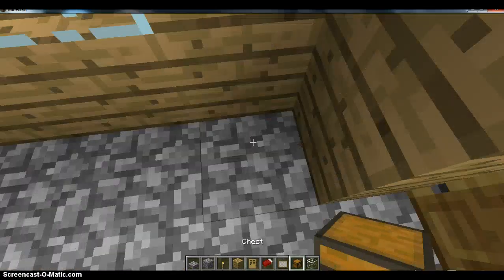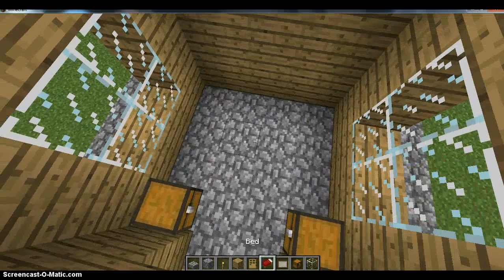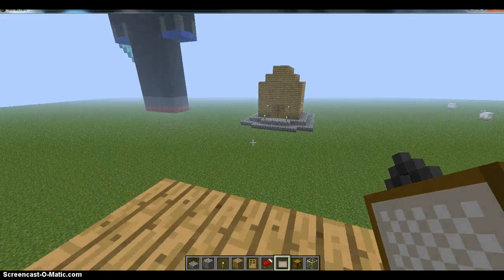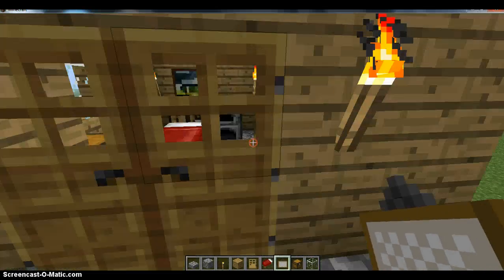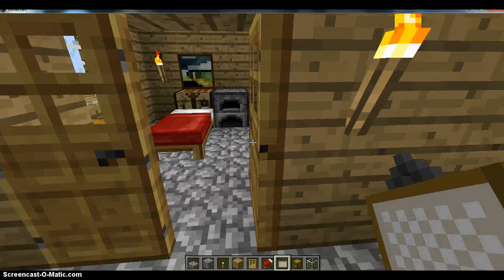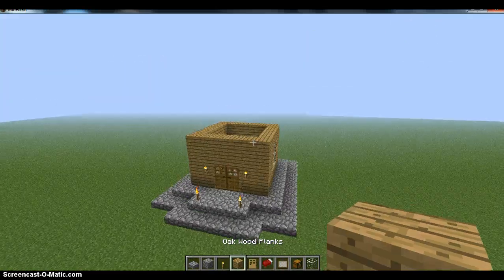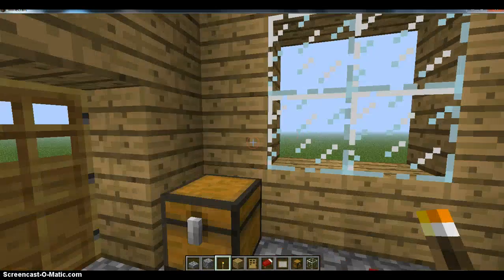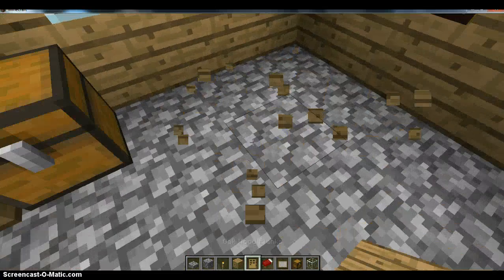You come in here, there'll be a chest there, just a chest there, and your bed is right here. And then you have a painting, and your bed is right there. You have a painting. And put a torch there, put a torch there, put a torch there, and put a torch there.